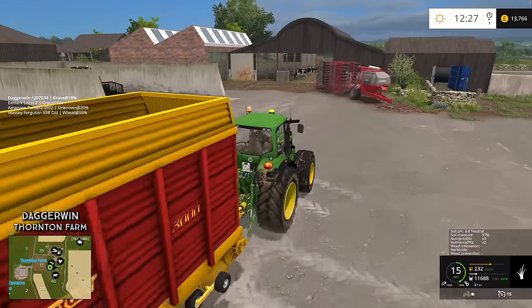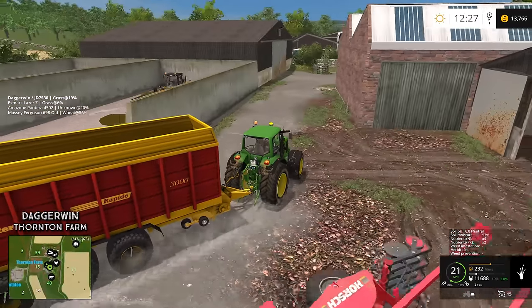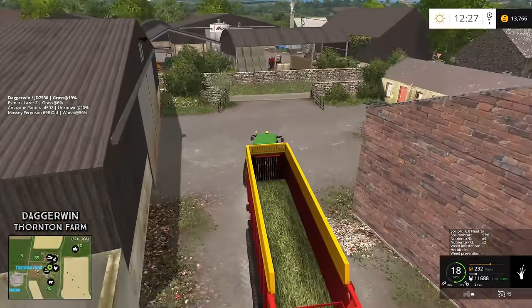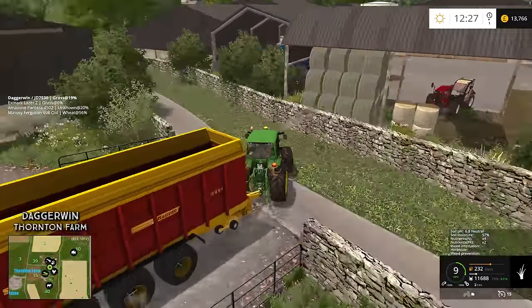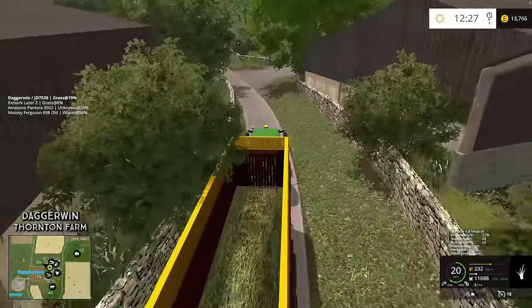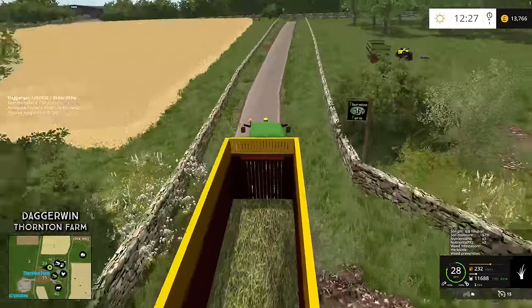We're going to go over to the pig farm because we need to buy some. They're very, very cheap — they're £50 each, so not too bad at all. I'll probably get anywhere between 25 and 50. Like I said yesterday, I don't know if they're going to appreciate this grass, but it's just something for them to be getting on with while the silage is fermenting.